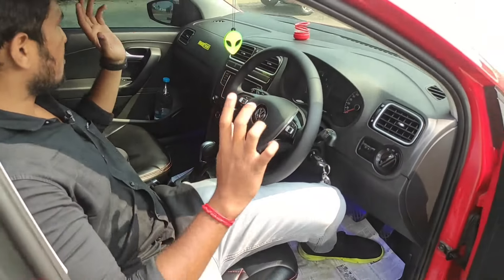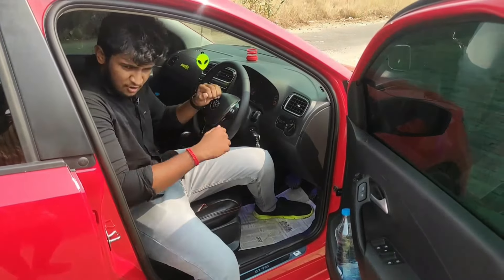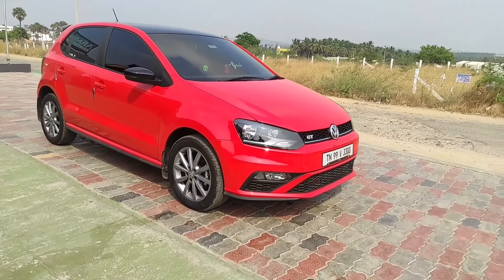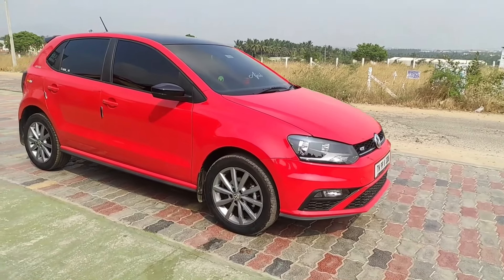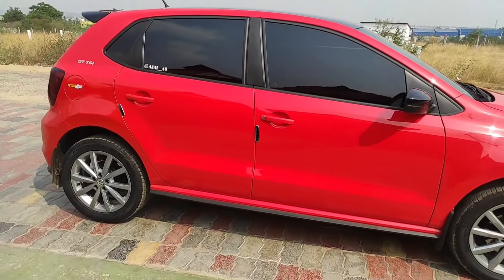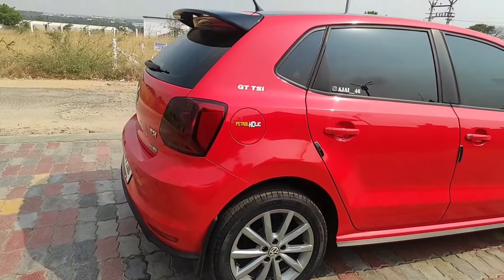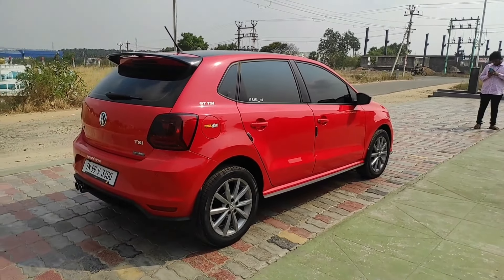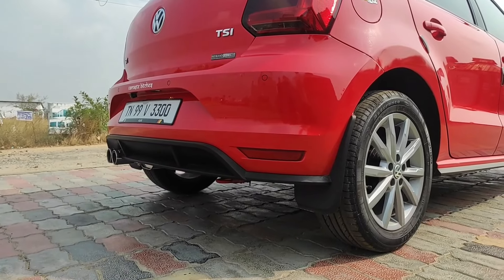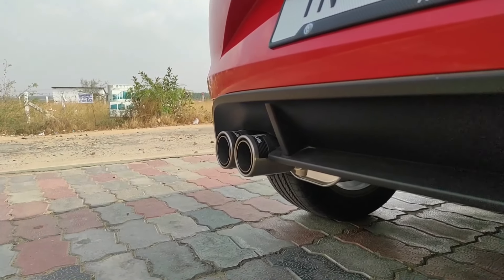So let's talk about what we have here. You can see these features — we are going to talk about the V-cut steering and stage feelings. There are a lot of stage feelings. This is the Polo GTA 1L range. The stock power is 108 BHP. With a Stage 2 upgrade, it will increase the power by around 30%. Let's talk about the exhaust note first, and then let's go for the drive to look at the performance.